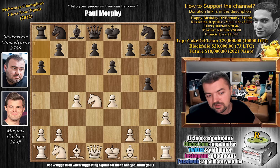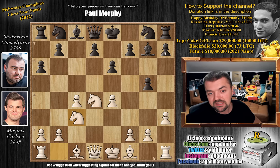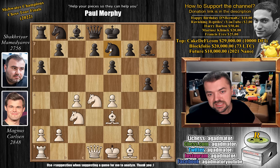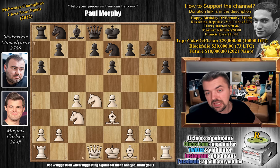Now the knight is on d4 so you cannot capture on g5. Knight to c3 by Magnus, and now pawn to h6. We have bishop to e3. Interestingly, every move Magnus is playing is the top engine recommendation. We have knight to e7, and now comes pawn to h4, just threatening to win a pawn. So g captures on h4, rook captures on h4.